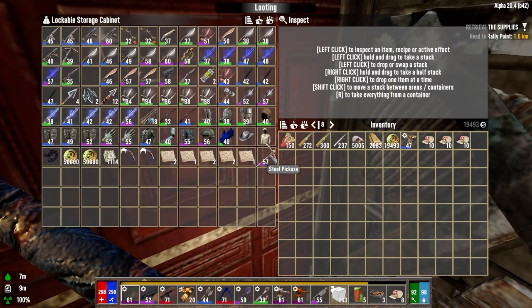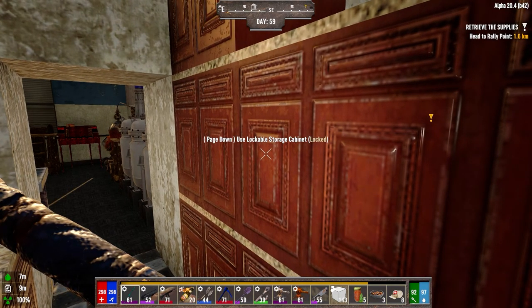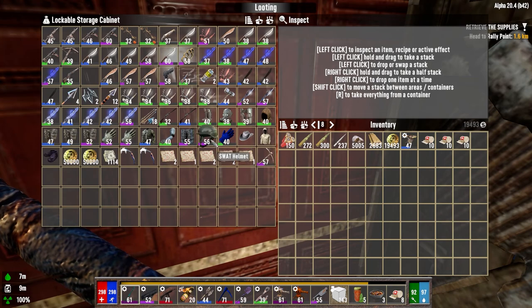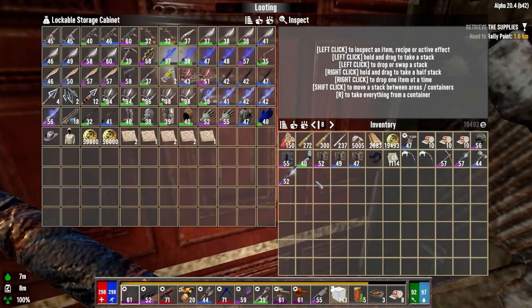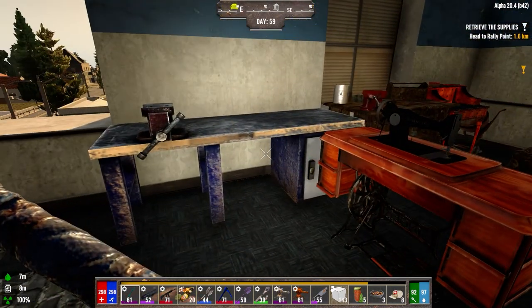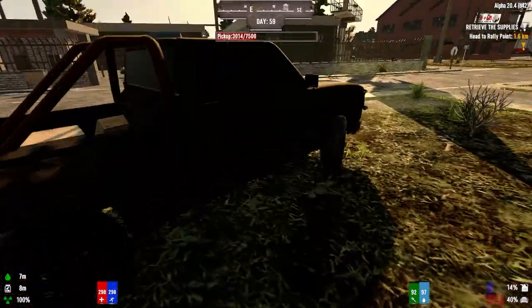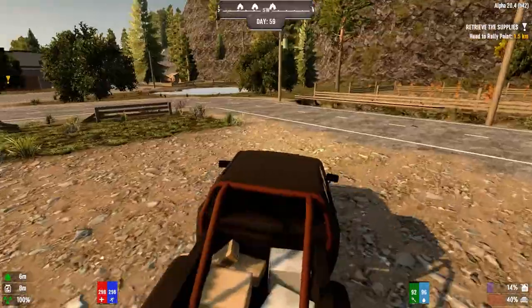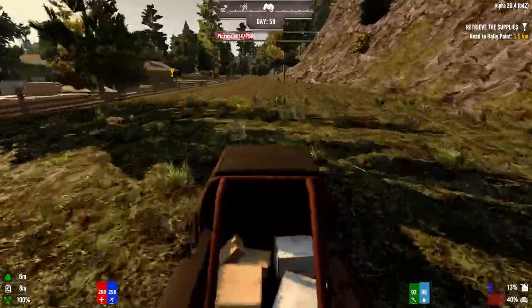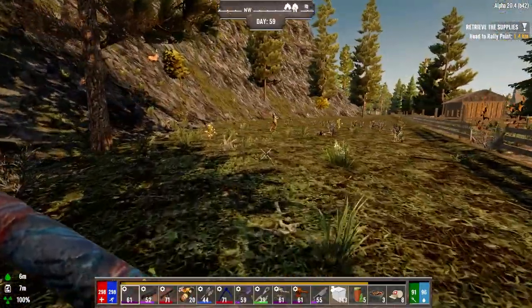Let's go over to where I was before. What day is it — day 59. When did the trader restock? I can't remember. We're going to be close to him anyway, let's take a few things to sell just to replenish our money a bit. We scoped these places out earlier — I think this is coal and nitrate, and the one up here was iron. This is where I was parked last night.